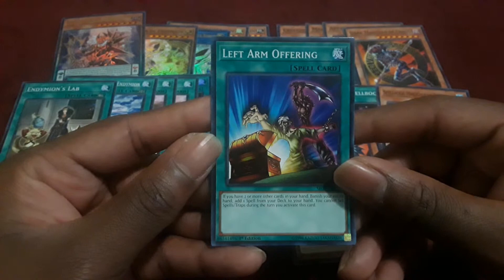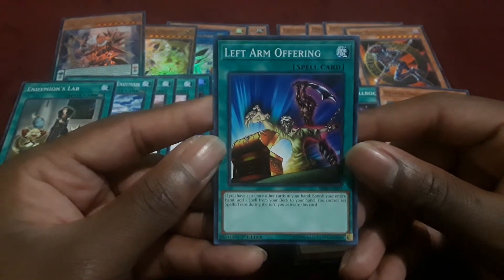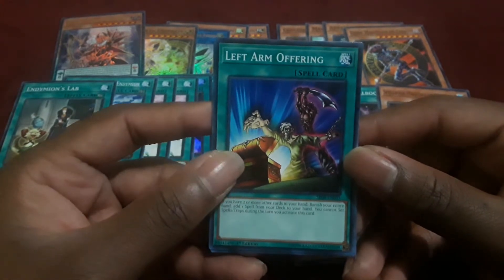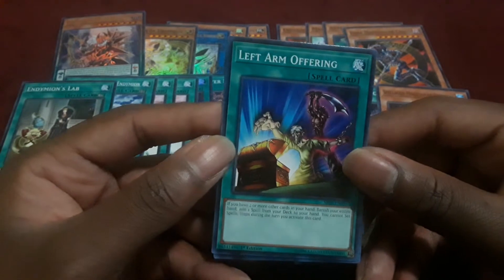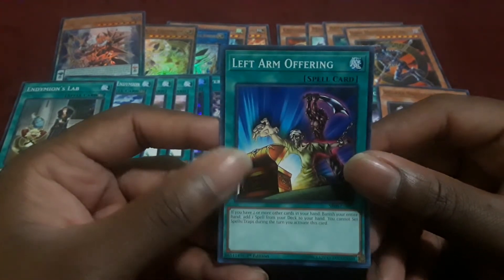Left Arm Offering — if you have two or more other cards in your hand, you can discard your entire hand to add one spell card from your deck to your hand. You cannot set spells or traps during the turn you activate this card. So it's pretty much a one-shot all-in to get a spell card and hope and pray that spell card helps you tremendously.